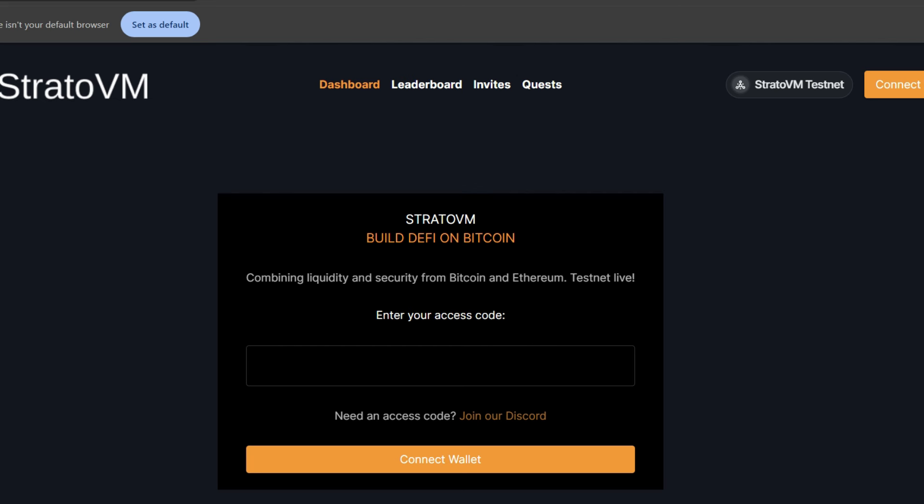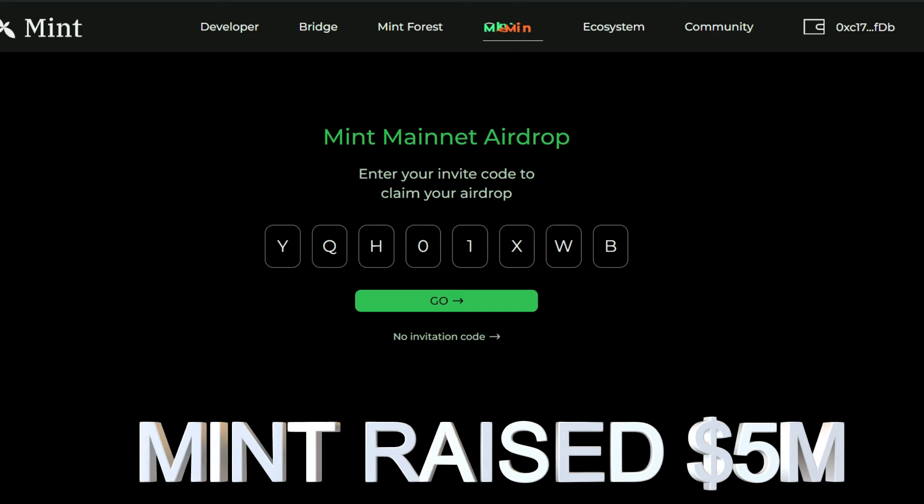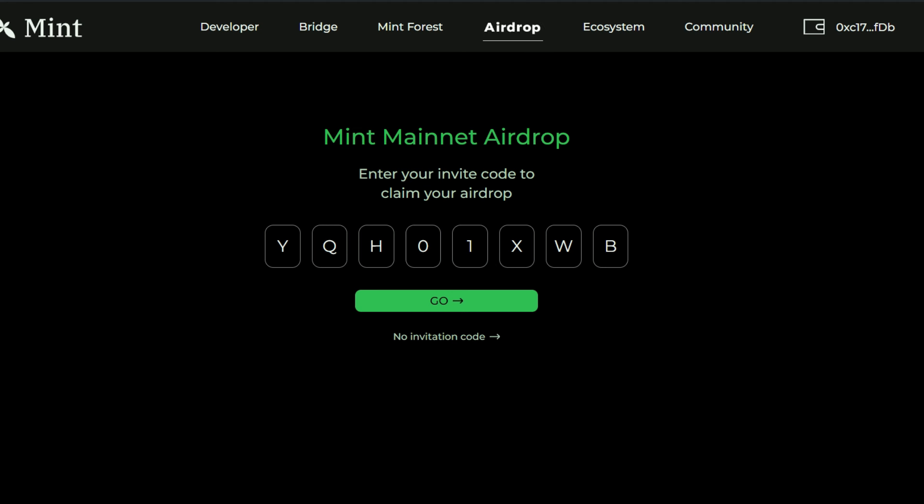Mint Blockchain has raised five million dollars and we're going to be getting a share of that. To get started you need an invite code — as you can see on screen, this is the invite code you're going to be using and it is going to be in the description of this video. The next thing you're going to do is click on Go after connecting your wallet.